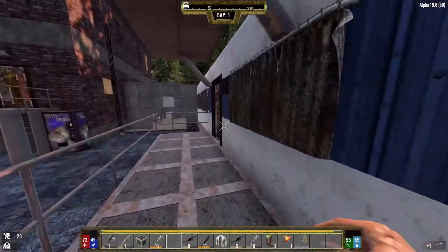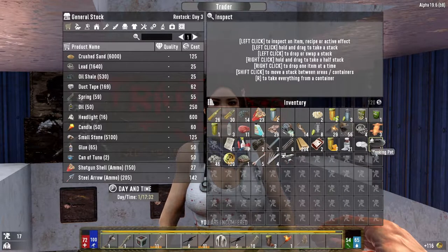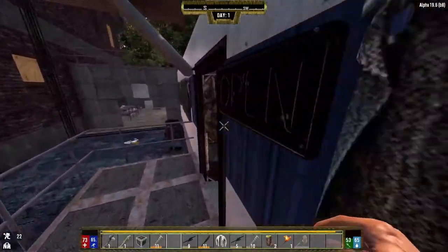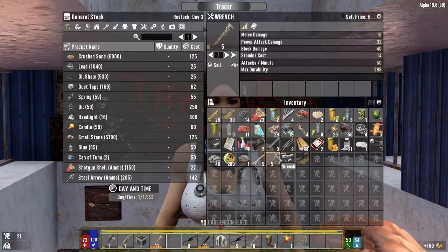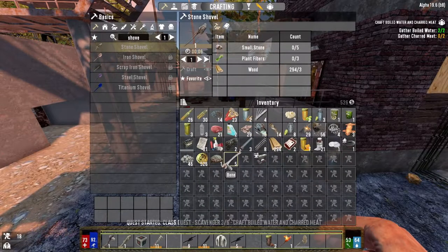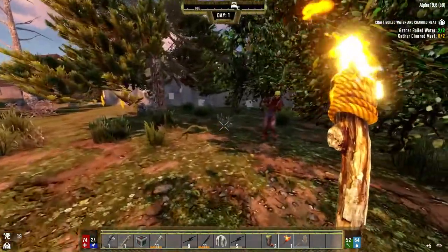We'll sell everything we have here that's worth selling. I'm going to sell these mechanical parts because they're just going to be easy to come by again — we just need to take apart a few cars. They gave us some meat to cook up and some murky water to cook up as well. We'll take care of that right now. Just came out here to collect some stones. We've got a zombie out here — let's see if I can kill him with the torch. Bop, nice. Easy — elite gameplay.